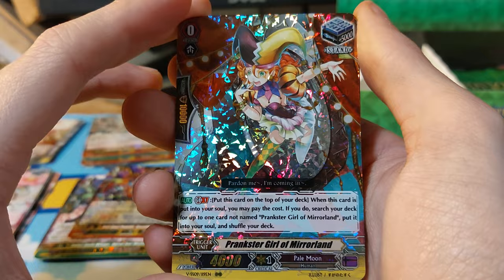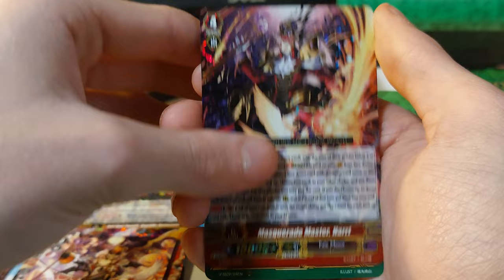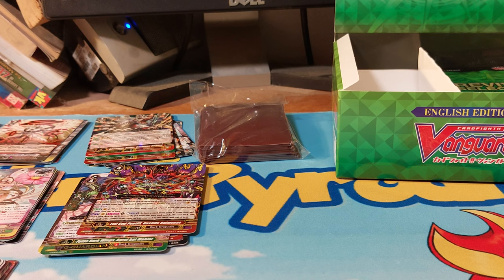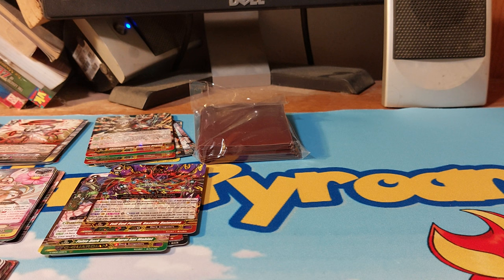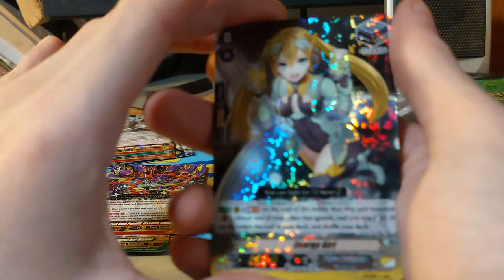So halfway through the box at this point. We're now on Pale Moon — Purple Trapeze, Flying. No SP again. Let me clean this up for a second — I'm actually going to take the rest of the packs out of the box, move that over to there, and see if I can somehow keep these into piles.